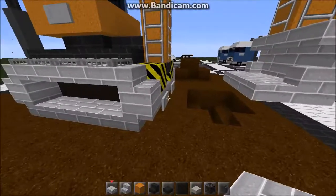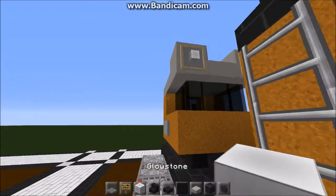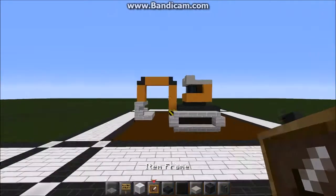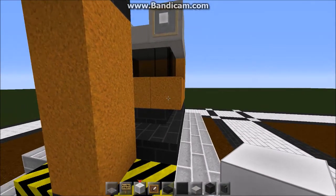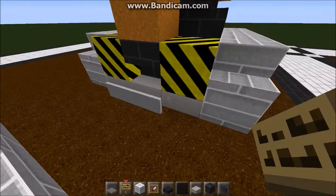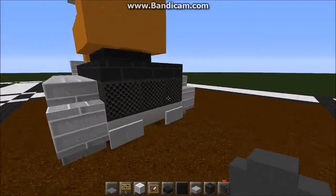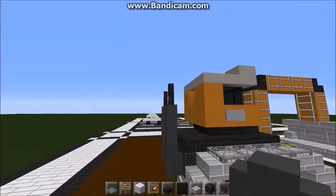Now for the design parts, you want some signs, some glowstone, and some iron frames. Place two iron frames on top with glowstone in them like so, and a line of signs with a couple on the back too. I forgot to do the exhaust — yep, so cobblestone walls and then two more above like so.